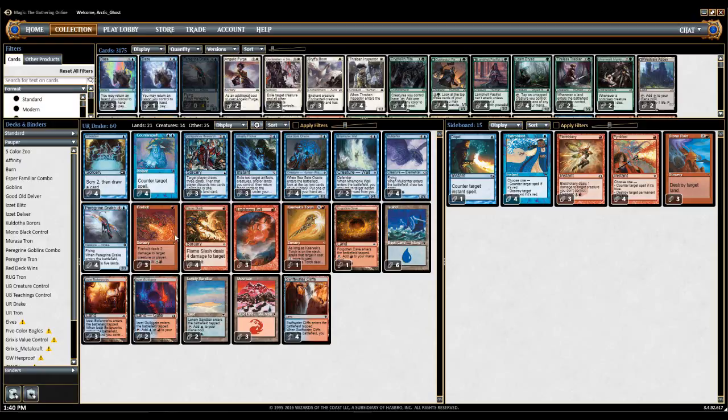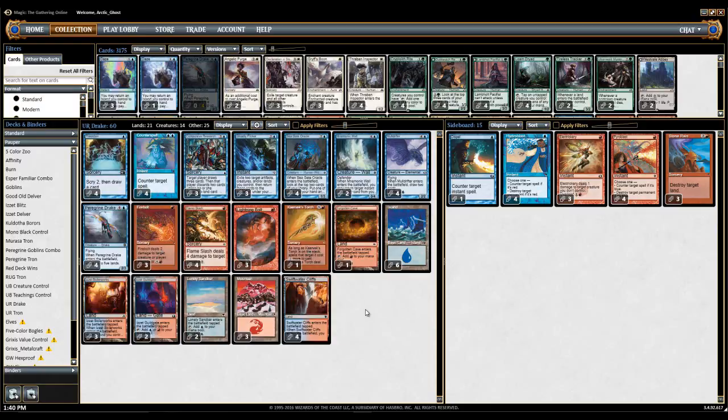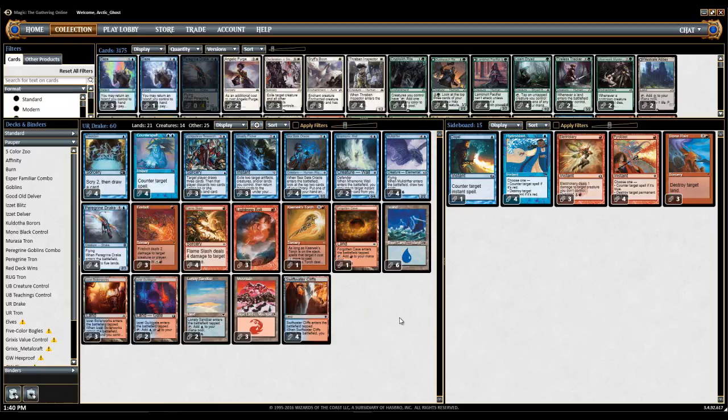In the removal suite, I went with three Firebolt, four Flameslash, and three Lightning Bolt. A lot of people go with four Firebolt, but I took one out to make room for one Caravex Torch. Originally the list I was playing did not have a win condition besides returning Lightning Bolt over and over again, and on Magic Online that really ticked me off. So I decided to put one Caravex Torch in — Rolling Thunder isn't going to do all that much since you're not generating massive mana. Caravex Torch was the best win condition I could think of, and it's a decent way to use your mana early in the game.